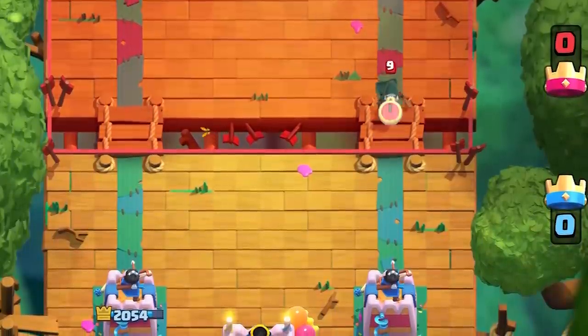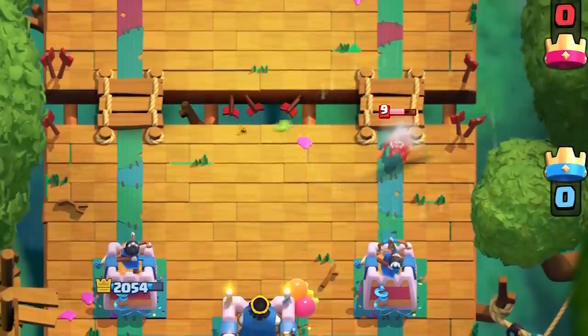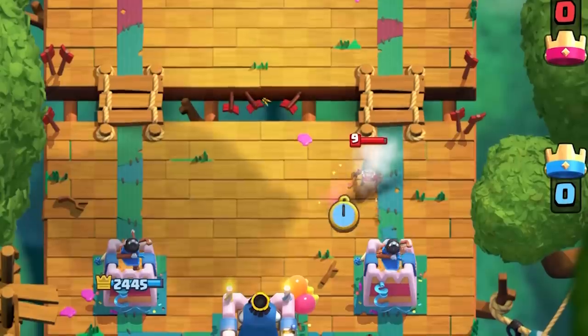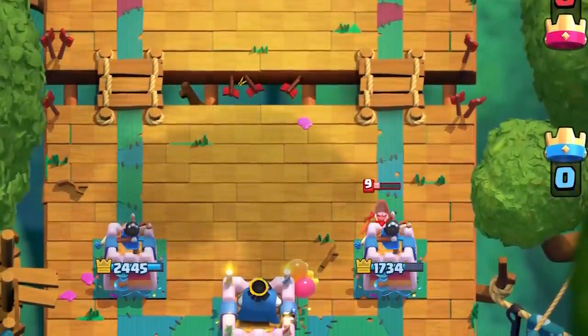The HEAL spirit can absorb one shot from the Bandit and then jump on the Bandit and release its HEAL spell, but it cannot survive a Bandit dash. You'll typically want to avoid using the HEAL spirit at long range, as the dash will just kill it and the HEAL spell will not release.